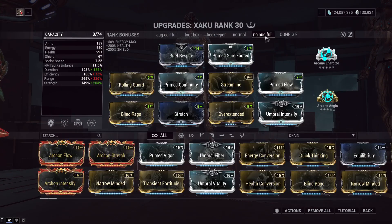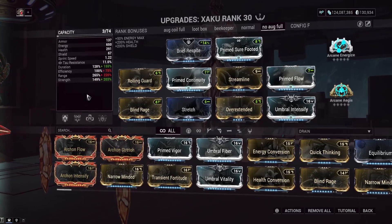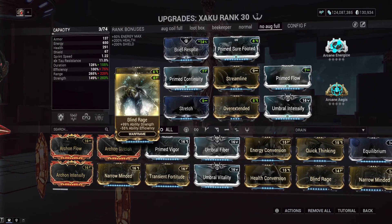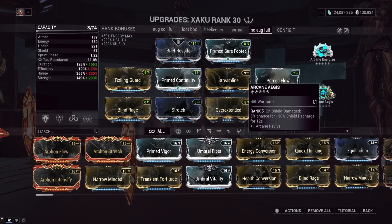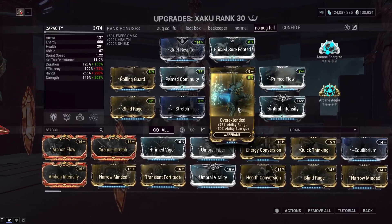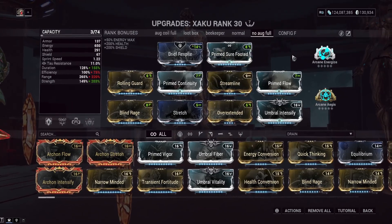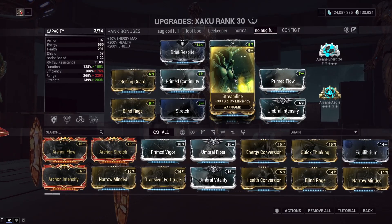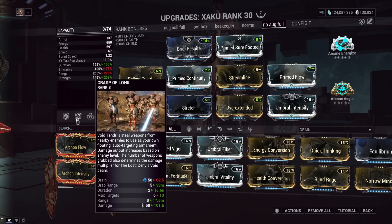Here's the no-Molt Augmented build with no Helminth — though you could still put Coil Horizon here if you wanted to. Notice our efficiency is a little worse. We're running Blind Rage to get all that extra power strength with no extra stacks, so you can put whatever Arcane you feel like here. Also notice we have a lower ranked Overextended — with a full ranked Overextended you're going to need another strength shard to hit that 200% threshold. Streamline could be Augur Reach for more range, but you'd have basically no efficiency and be paying like 70 Energy for a Grasp of Lohk cast.